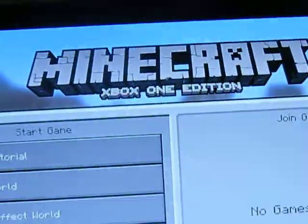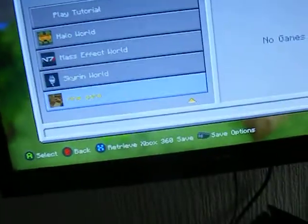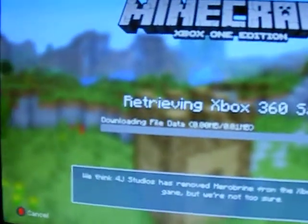So I'm going to move over to Xbox One Minecraft. And I'm back — Minecraft Xbox One. Do you see down there it says 'Retrieve Xbox save'? What you want to do is hit X. It says 'Retrieve Xbox 360 save.' It says download file data and stuff.